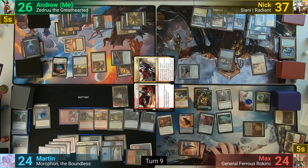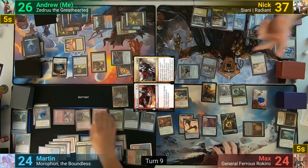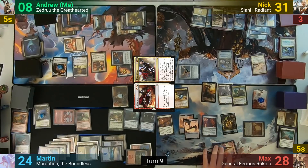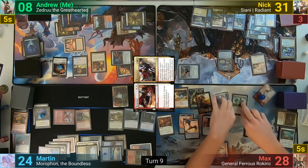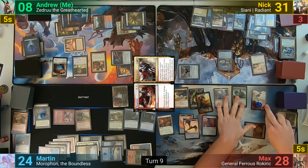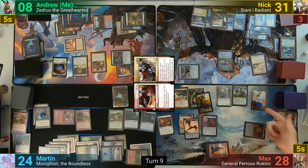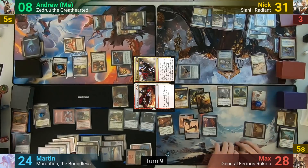Max swings 18 Soldiers at me, one Golem at Martin, and another Golem, Ferris, and Bruenor at Nick. Bruenor's on-attack trigger gives the Golem going at Martin double strike and lifelink. I take 18, while Martin chumps with a Giant Harbinger, gaining Max 4 off lifelink but still taking 6. Moving to a second Combat Step, Max swings both Golems at me, gives the other Golem double strike with Bruenor, sends Ferris and Bruenor at Nick again, and the 18 Soldiers at Martin. Unfortunately, I die, Nick takes 6, and Martin blocks 2 Soldiers.